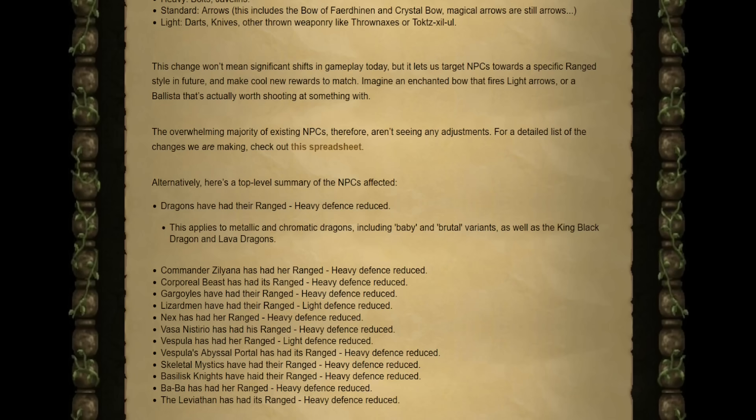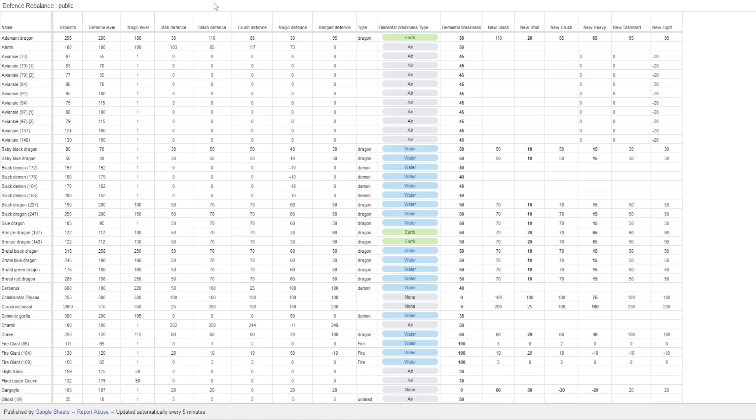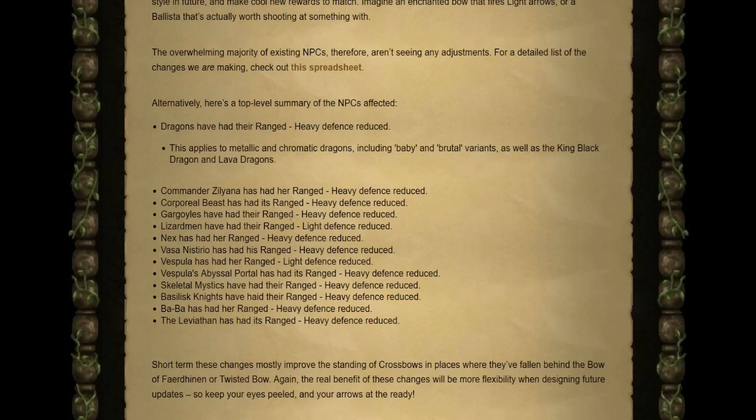Just like magic, there is an included spreadsheet — it's the same spreadsheet, so you only need one. Over on the right you can see the new defensive stats for ranged: the new heavy, standard, and light columns. For some specifics, a lot of the bosses and monsters you currently used bolts for do have their heavy defense reduced. Things like Zilyana, Dragons, the Leviathan, Baba, Basilisk Knights, and Skeletal Mystics all have their heavy defense reduced.